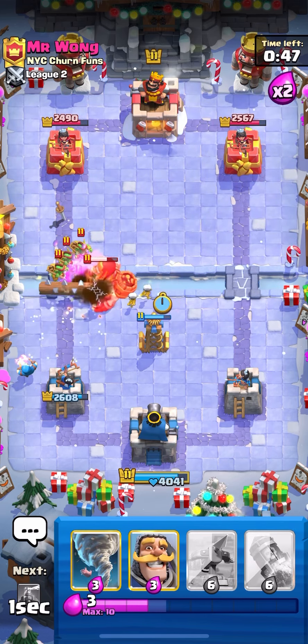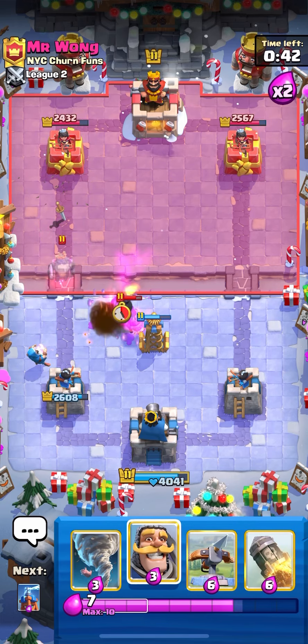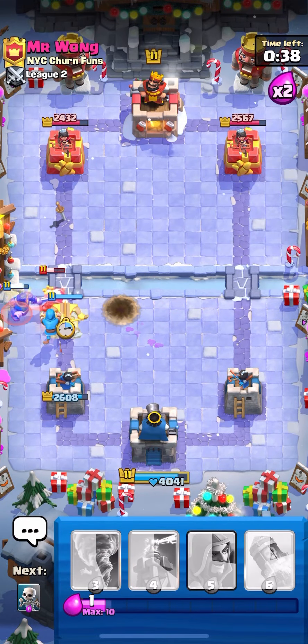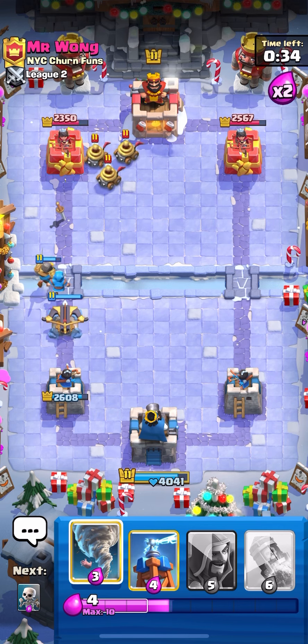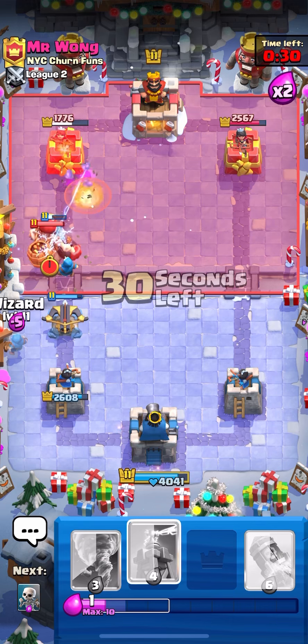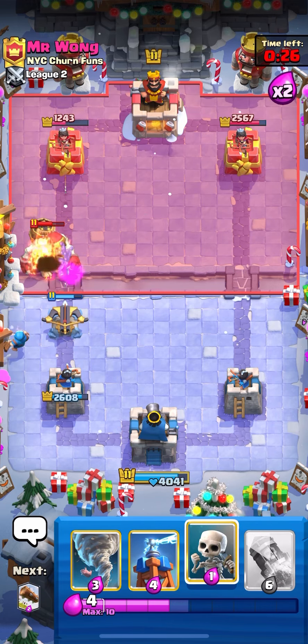Wizard is actually gonna get a ton of value in this matchup because he has Zappies, the Mother Witch, the Royal Hogs — pretty much a bunch of swarm units. We're gonna go with the Wizard to the side and then Skeletons in the middle to pull the Skeleton Giant over. He made a big mistake right there — that Wizard is cleaning up the Pigs.